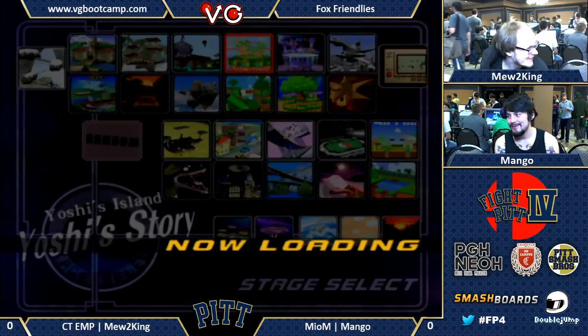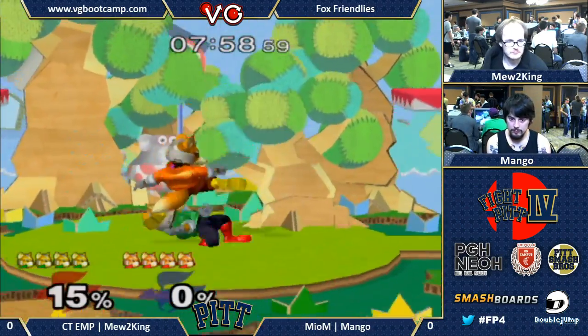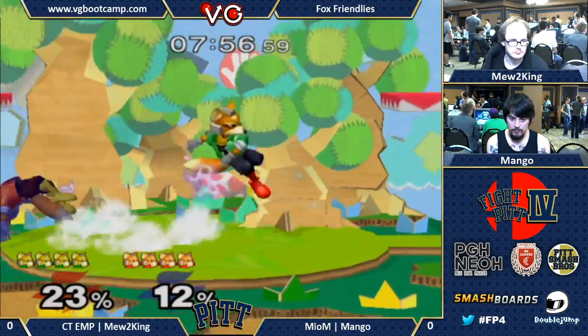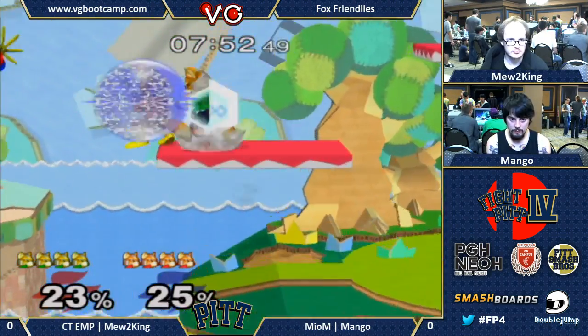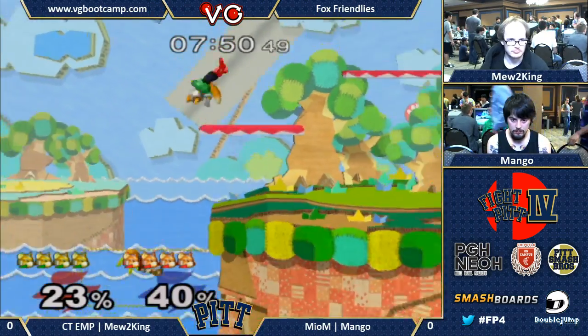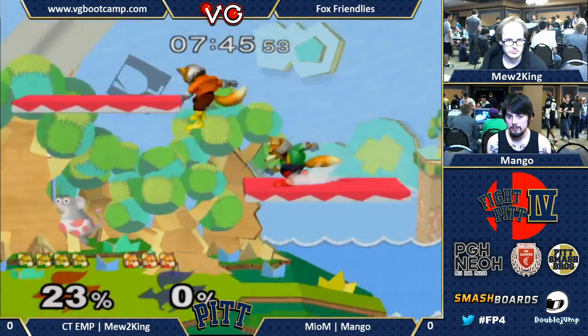The drawback of down tilt — since we're on the topic of down tilt — is that this is actually one of Fox's slowest moves. It's almost as slow as a down smash. It's pretty slow, but if you use it properly, it can extend something that shouldn't have been a combo into something that's a way bigger punish.